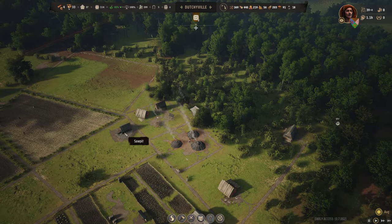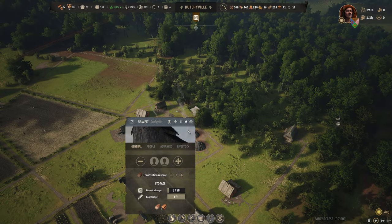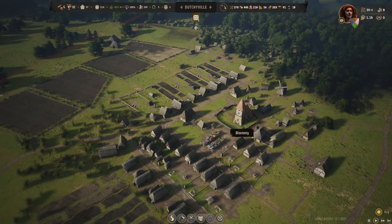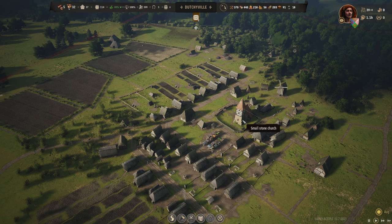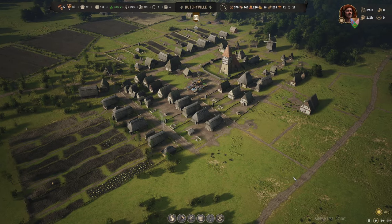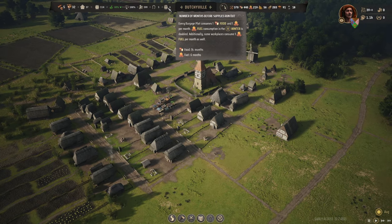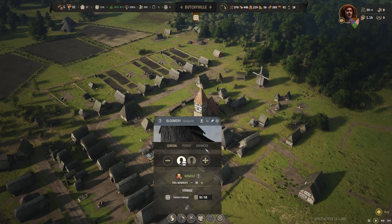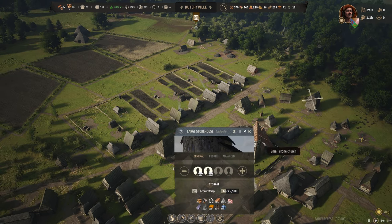Well if I stop making planks maybe. Let's stop making some planks, we don't need that many planks. Now we have five families not doing anything. That is a lot, isn't it? What can they do? We have no iron so they are just sitting there idle.